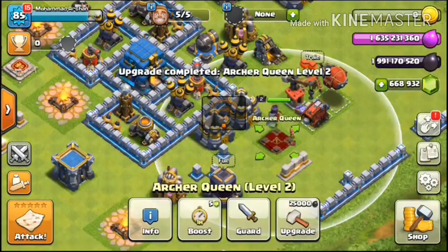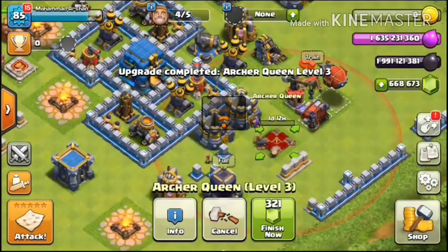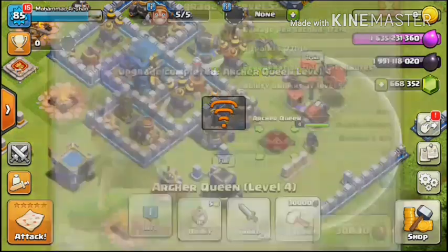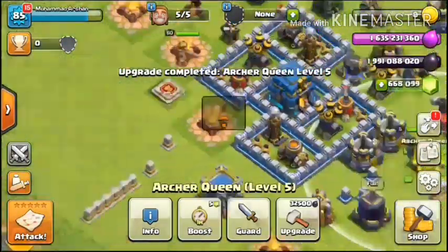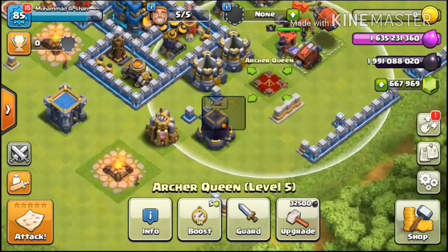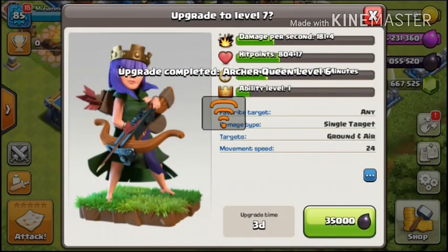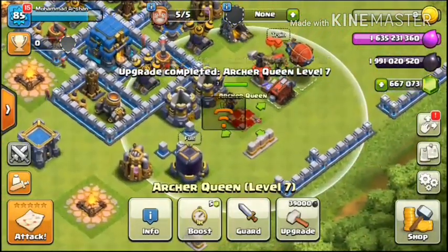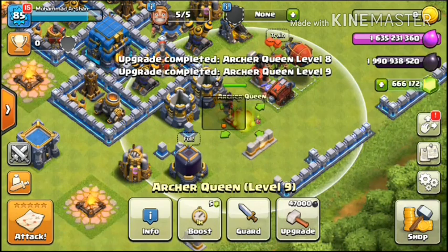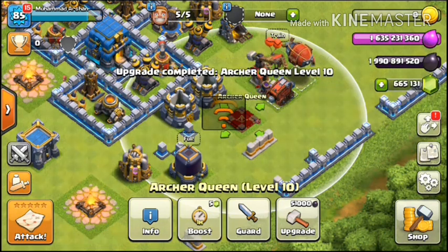To upgrade to level 3 we need 25,000 dark elixir, level 4 needs 27,500, level 5 needs 30,000, level 6 needs 32,500, level 7 needs 35,000, level 8 needs 39,000, level 9 needs 43,000, and level 10 needs 47,000 dark elixir. Archer Queen is now level 10.